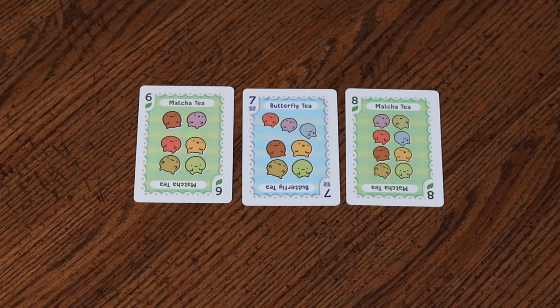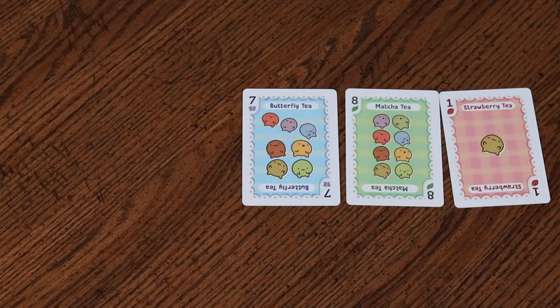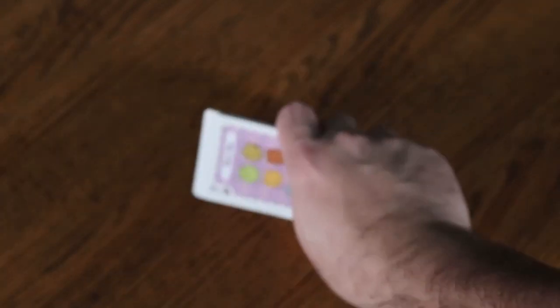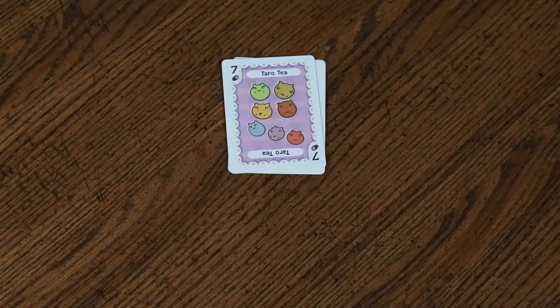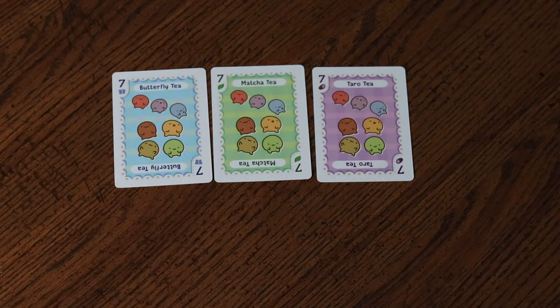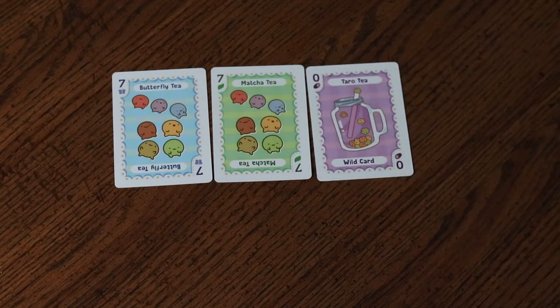Sets can be a straight of any three consecutive numbers; the numbers may not loop around. For example, you can have a 6-7-8, but not a 7-8-1. A set can also be a three of a kind, where you have three identical numbers. In the case of a straight or a three of a kind, zeros may be used as numerically wild, and you can use one, two, or three zeros to create a set.